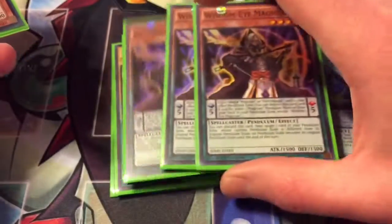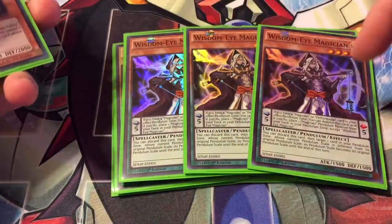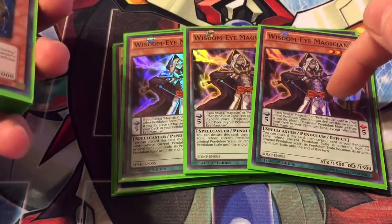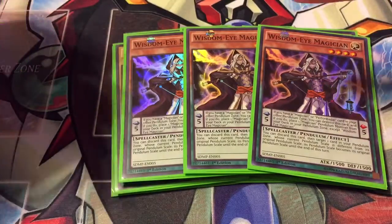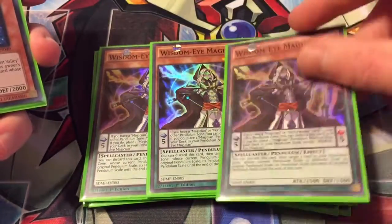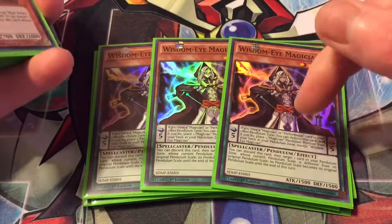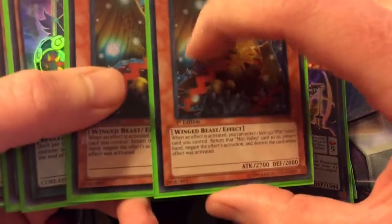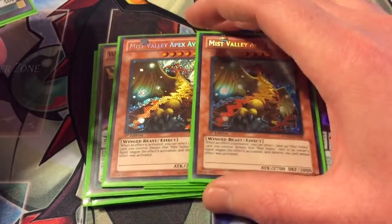Triple Wisdom Eye — its effect is again if you have a magician, but it can also be a Performapal in your other pendulum zone. You can destroy them and then search for something else and put it there. The other effect is you can discard it to make a scale go back to its original scale, which you never really use — well, I've never used it at least.